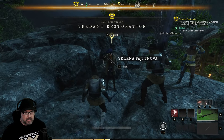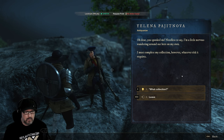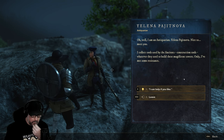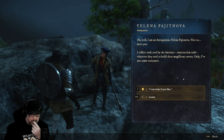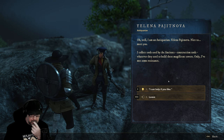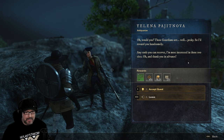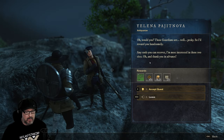Let's check in with Yelena. You spooked me — I'm a little nervous wandering around out here on my own. I must complete my collection, whatever risk it requires. What collection? I am an antiquarian, Yelena Pagetnova — I collect tools used by the ancients; construction tools, whatever they used to build these magnificent towers. Only I've met some resistance. I can help you! Those guardians are well pesky, so I'd reward you handsomely. I want to see what the bow's all about.